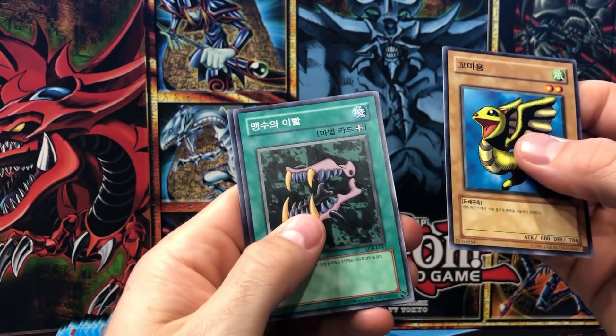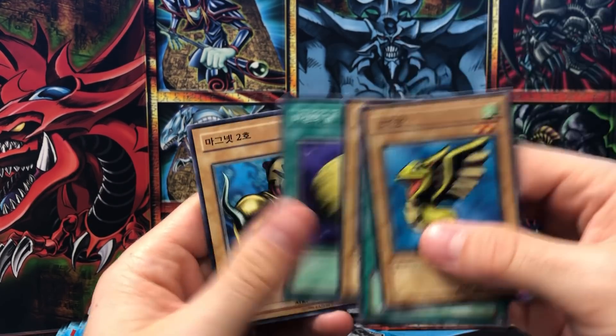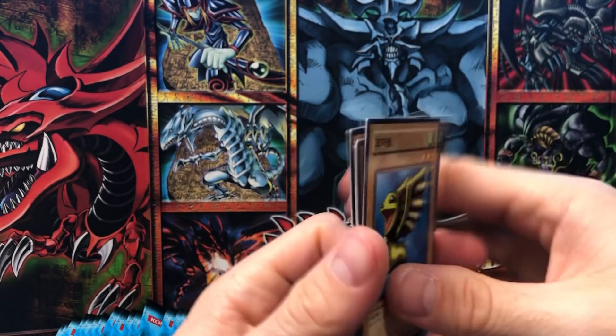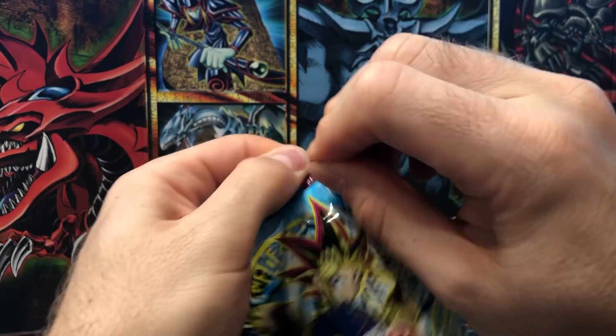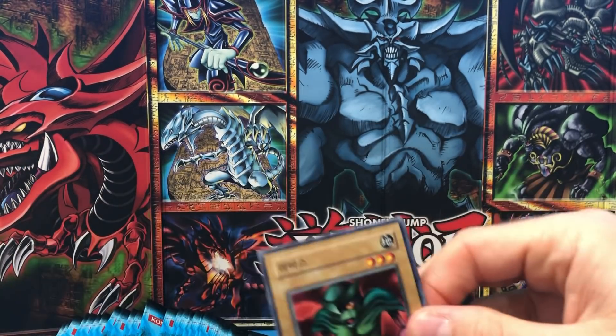Petite Dragon, Beast Fangs, Hinotama's Soul, Mystical Moon, and M-Warrior Number One — that's number one, I think number two is the more defensive one. You should have seen me sitting here trying to guess the name. There's a couple I'd struggle with but for the most part I think I got them.